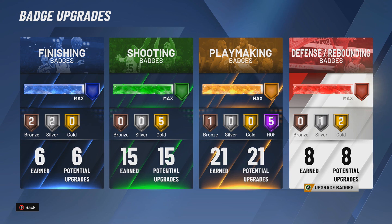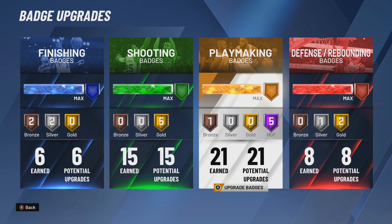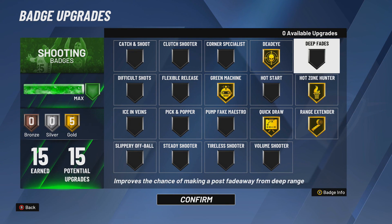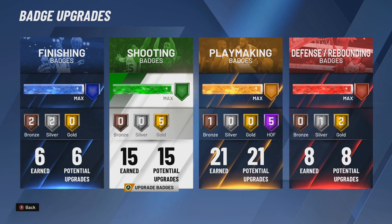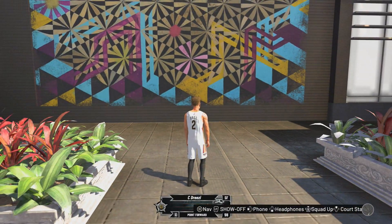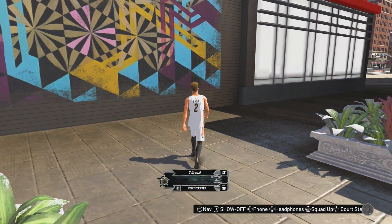Being in the 70s on defense, you also get eight defensive badges. So if you're running this at the one — six foot eight with eight defensive badges — you're basically locked down. Then you have Hall of Fame playmaking badges, 21 of those, 15 shooting badges which I told you guys you only need nine to twelve, but 15 is going to do us even better. And then six finishing badges on top of that. This build is awesome.